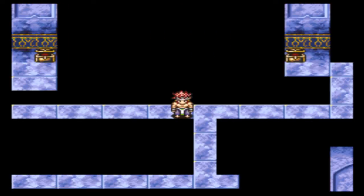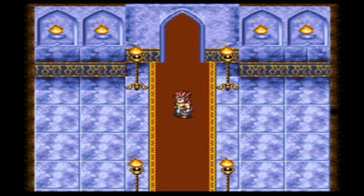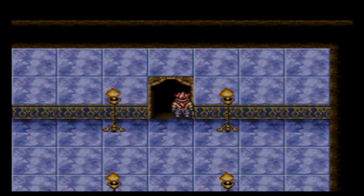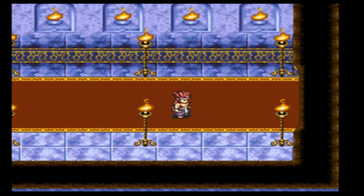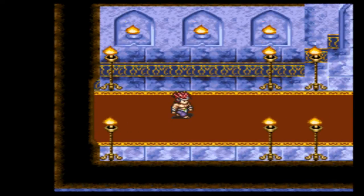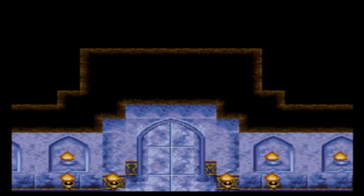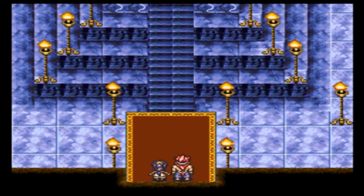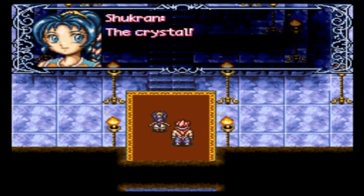I believe those are the only two passages — that just leads down. I don't think there are any enemies here unless I screwed it up somehow, which is very possible. Strange, I kind of remember there being enemies here before, but apparently not. You get over here and onto our cutscene.